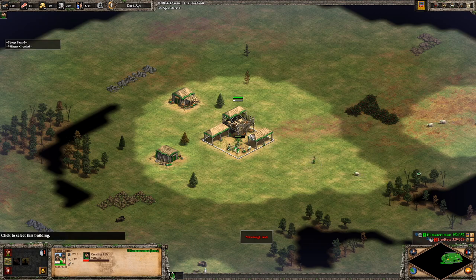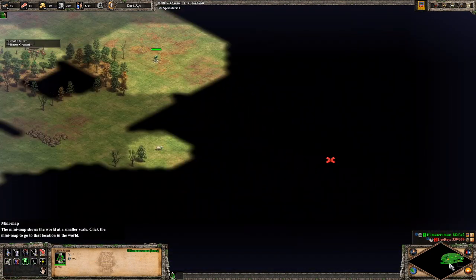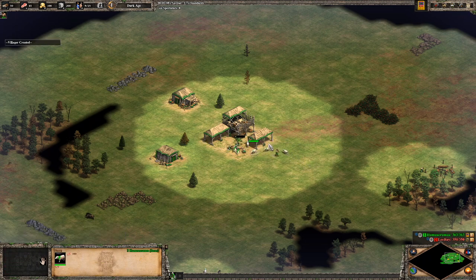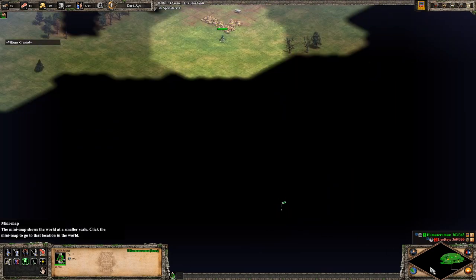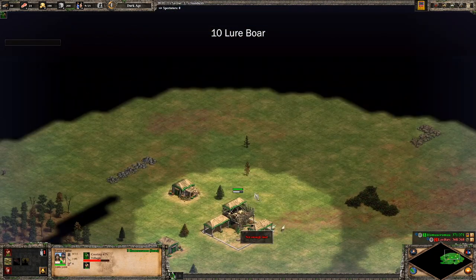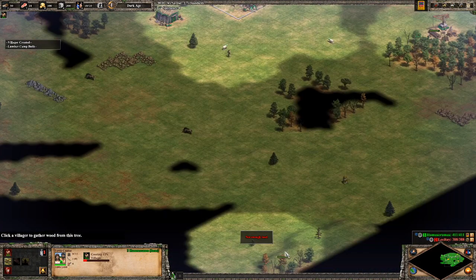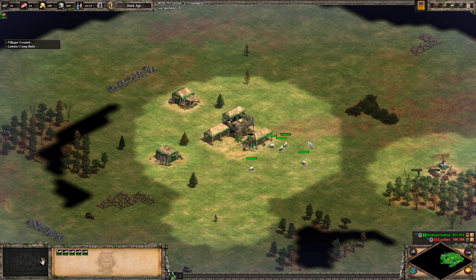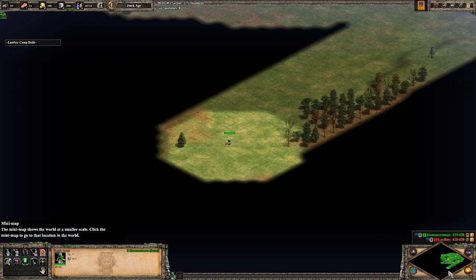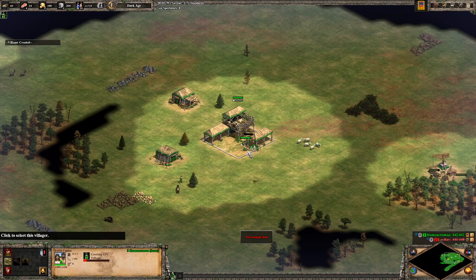We're going to send our 8th and 9th population over to the wood line, and we're actually only going to send two over to wood for the entire first half of this build. This is pretty interesting about the build in general — because we only have to build two houses right off the bat, and Incan houses actually hold 10 population instead of the original five, we can save some wood there. We're also not going to build a barracks or any other military building, so the only thing we need wood for is a mill and a blacksmith. With the 10th villager, we're luring that boar. After we find both boars and all our sheep, we're going to go immediately and scout the enemy.